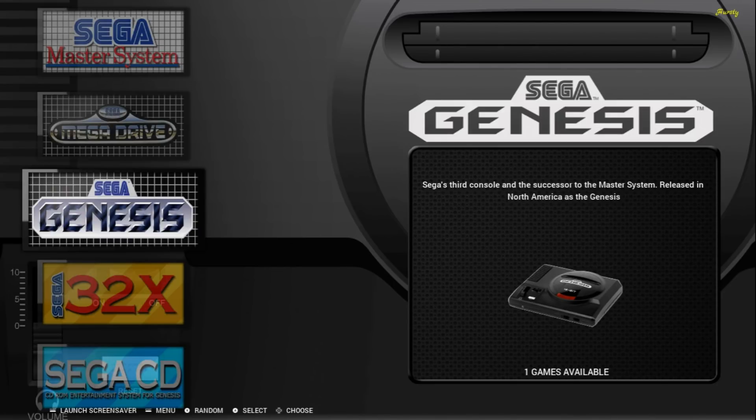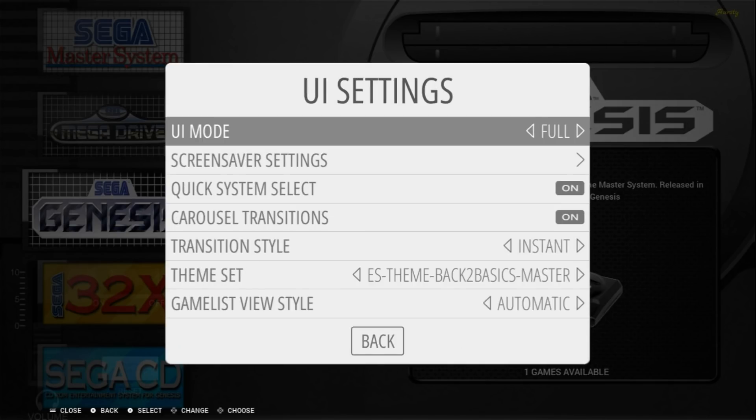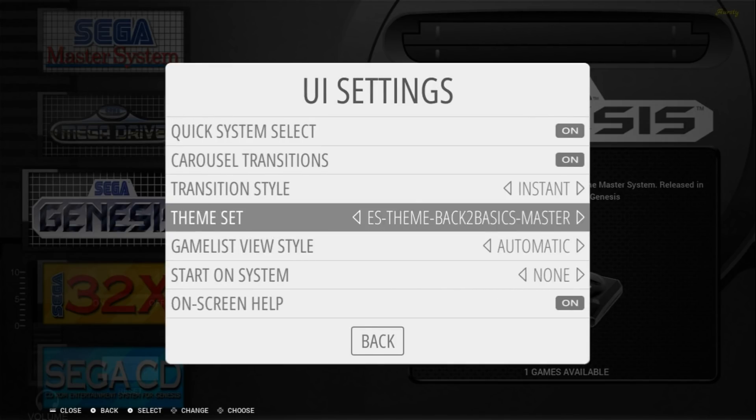Let's go ahead and check out the next one, which is called Crisp. We'll just go into our UI settings, theme set, and select Crisp.